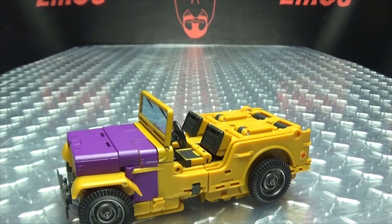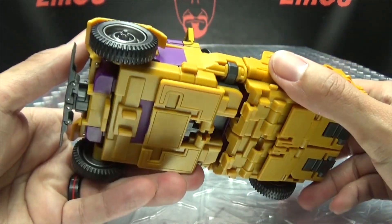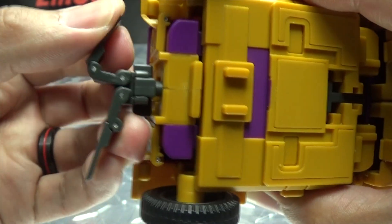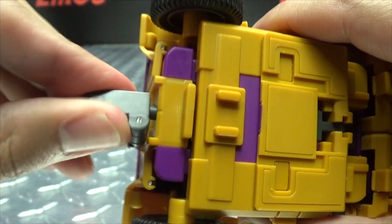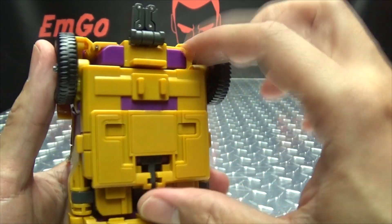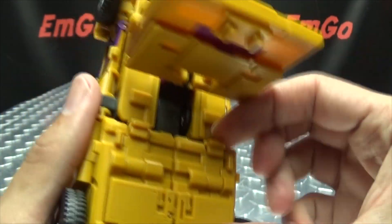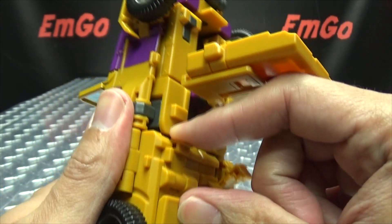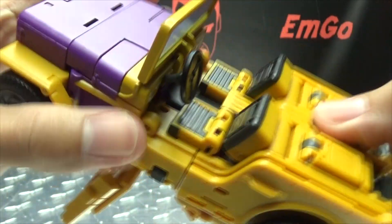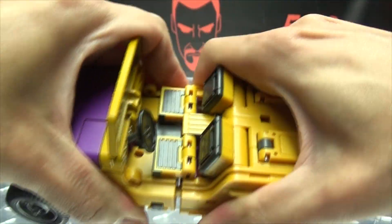Close this back up and now we can get down to transforming. We're going to go into combined mode first and then go into robot mode. To get into combined mode, we're going to take this front bumper section and pull this up like so. Bring these side sections up and fold them down. Rotate this around and push that back in. Come down here, pull this out and bring this all the way out on this double hinge. Bring these panels down to free up these little slider sections, and undo this back section here just to get it out of the way.